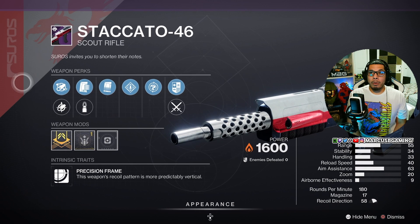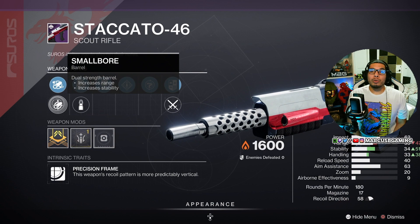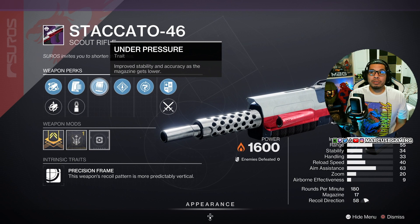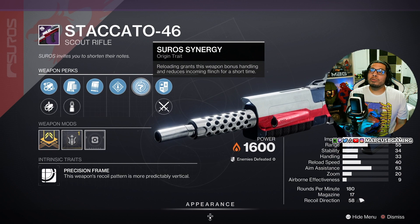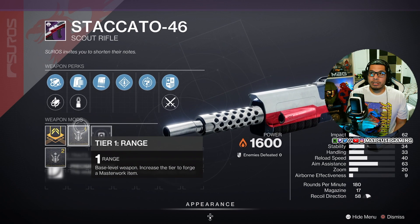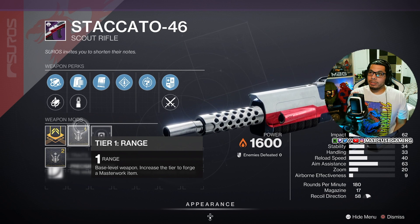The Staccato-46 solar scout rifle — if you don't have a good solar scout for PvE or PvP, this one has Full Bore or Small Bore, Accurized Rounds or Steady Rounds, Under Pressure, and Rampage. This is more PvP, to be honest. It also has the Suro Synergy origin trait and a range masterwork. There are better PvP rolls out there, but I'd say this is slightly better than good.